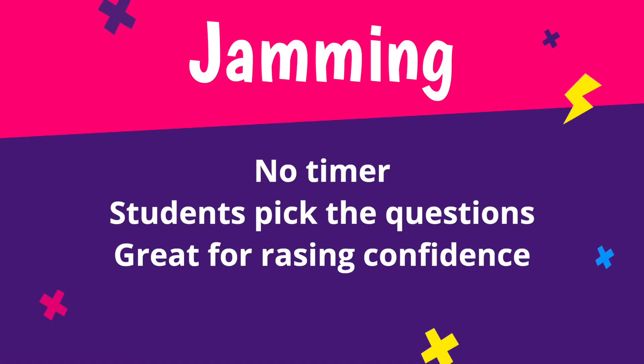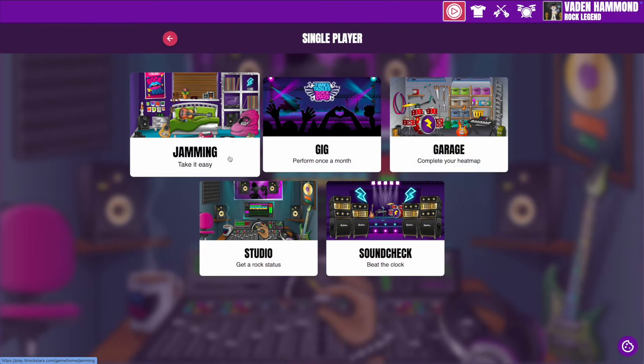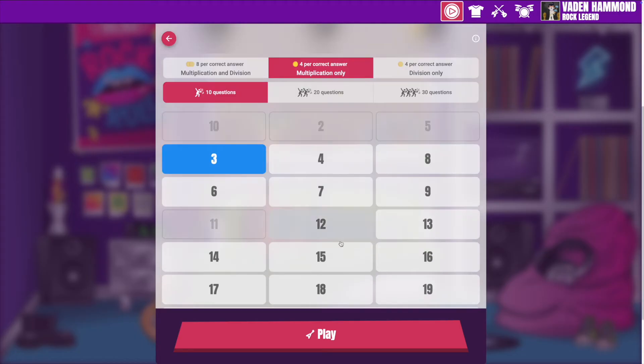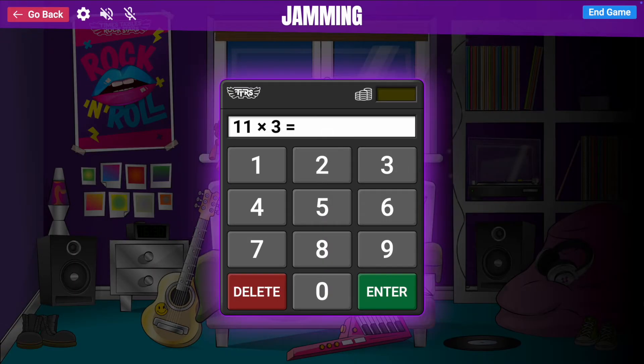Jamming. Our only time-free game, jamming gives players the choice over the tables they practice and whether to include multiplication, division or both. It's perfect for building up confidence on the tables of your choice at your own pace.